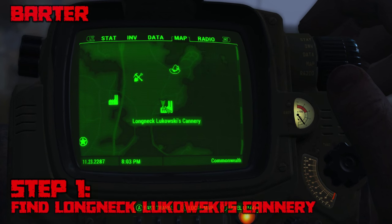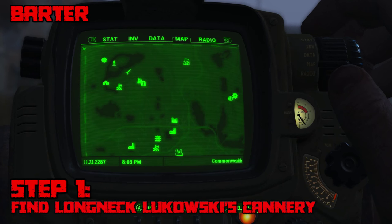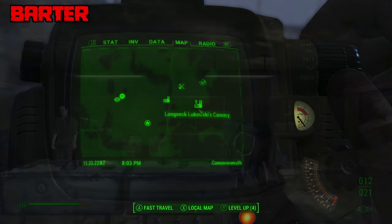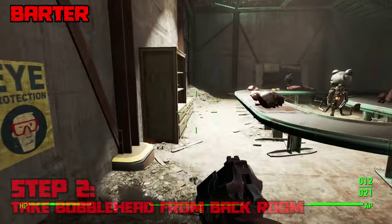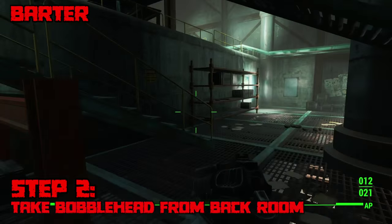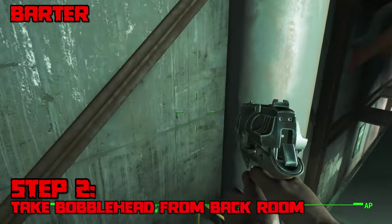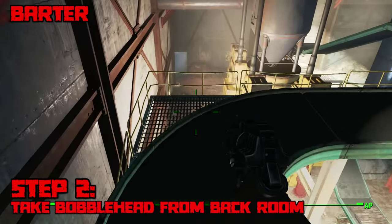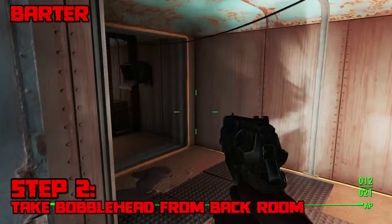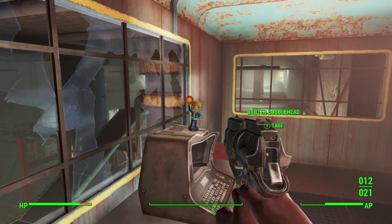The Barter bobblehead is fortunately another easy one. First you need to find Longneck Lukowski's Cannery, located in the middle part of the Commonwealth all the way to the east — just go straight southeast from Vault 111. Enter the cannery and navigate to the back room and the bobblehead will be right there. Fortunately there are no enemies to fight and nothing special you have to do — just go to the back room, take the bobblehead, and you're done.